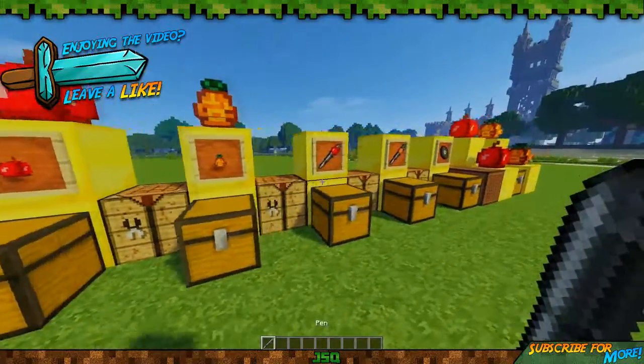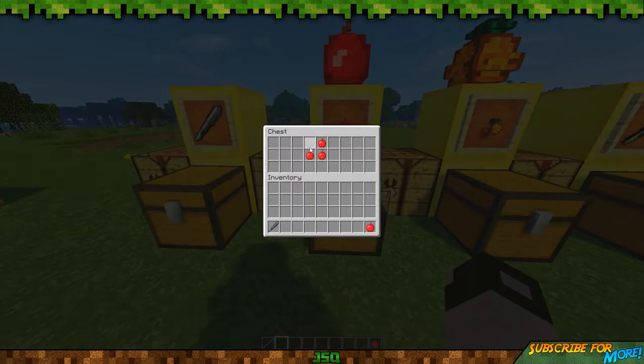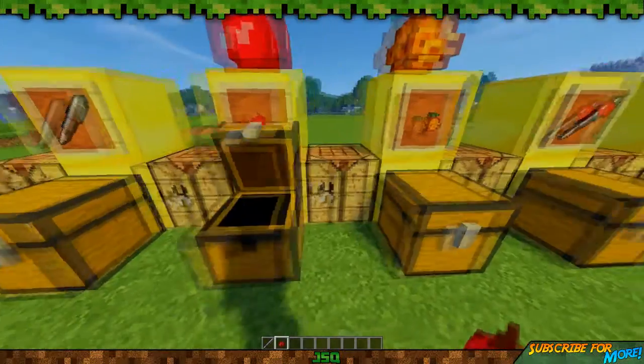Now you need to make the Apple Pen and the Pineapple Pen. But before you do that, you need the Apple and the Pineapple. The Apple's pretty simple to make — you just need four apples in a set of four like this in the inventory. I have an Apple. There's the Apple done.